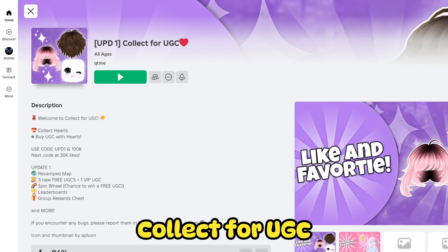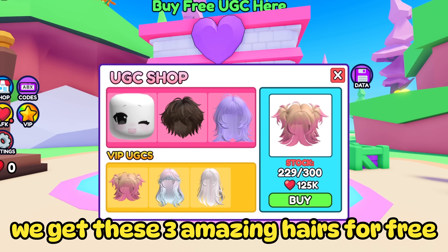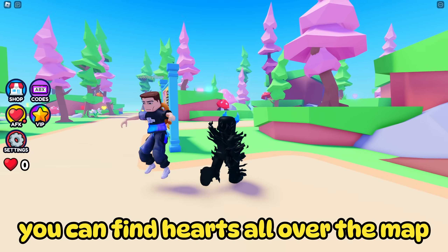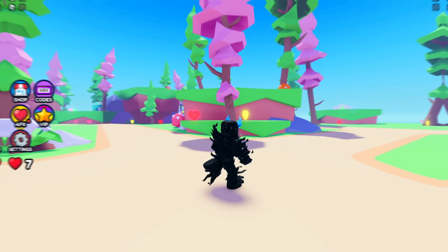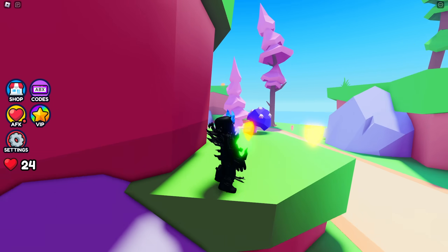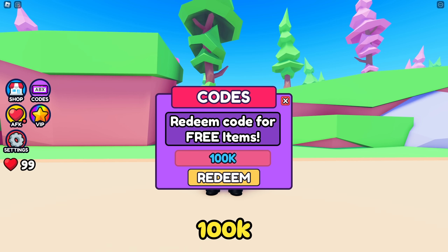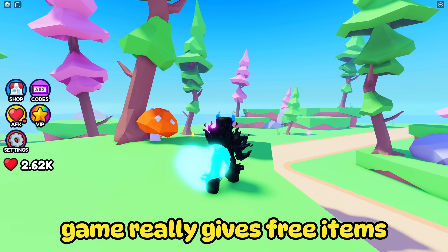Search Experience Collect for UGC. As you can see in this game, we get these three amazing hares for free. Now I will show you how to get these hares and even secret codes. You can find hearts all over the map — they're everywhere and keep respawning. Let's show some codes: enter code 100k. Second code is UPD-1.